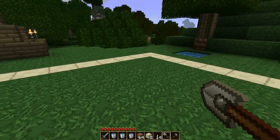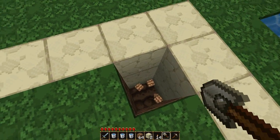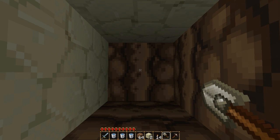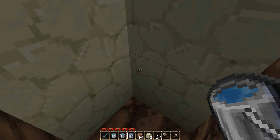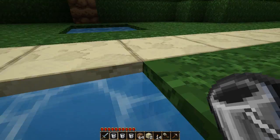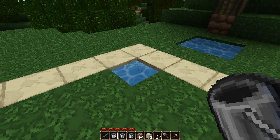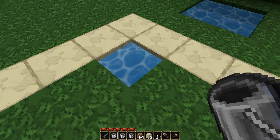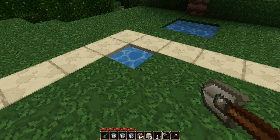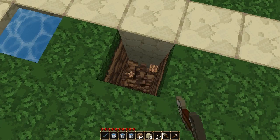From here, what we're going to do is pick a corner and go three down, because that's how deep I want my pool — that's also how deep I made my walls. Basically from down here, I'm going to put my water in: one in the bottom, one in the middle, and one at the top. So now I have three water sources, so I have no downward drafts inside those water areas. Make sure I refill my buckets, and from here I'm going to go ahead and go over two spaces and do the same thing.